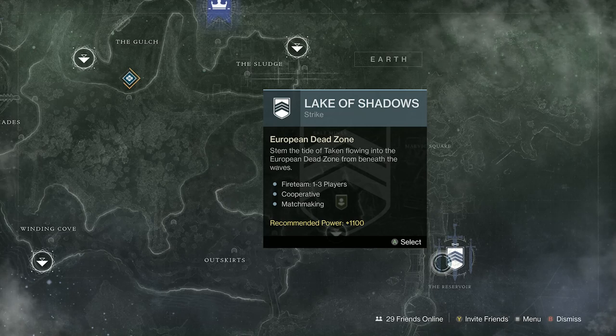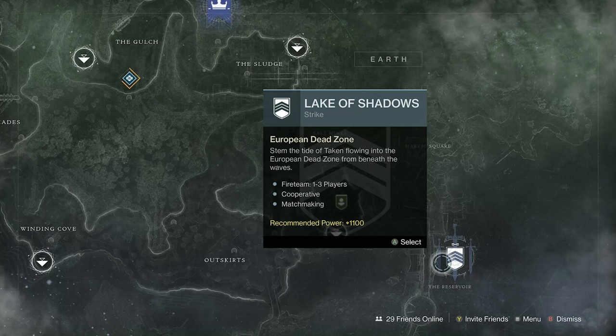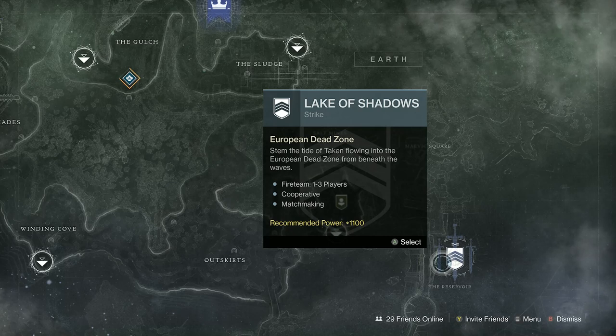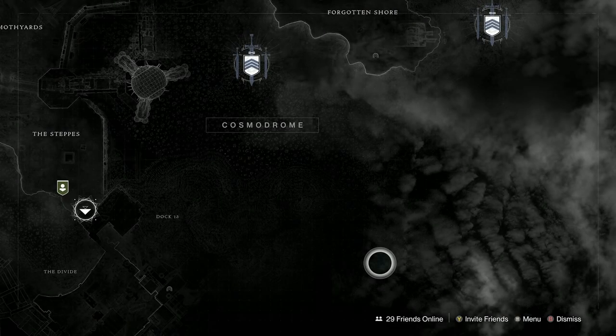If you close off your server you miss out on the activity XP. People speed running Lake of Shadows aren't getting a pinnacle from it — they're doing it to speed run, and it's almost accepted that this is where you come to do bounties. Let them speed run it. You'll get dragged to the end, beat the boss, get Vanguard XP, normal XP, glimmer, and maybe some legendary weapons. Then go back in and finish off whatever bounties you still need.